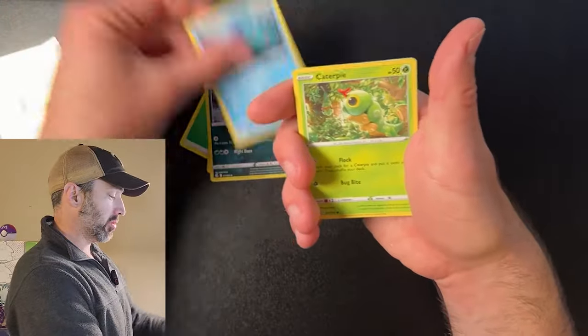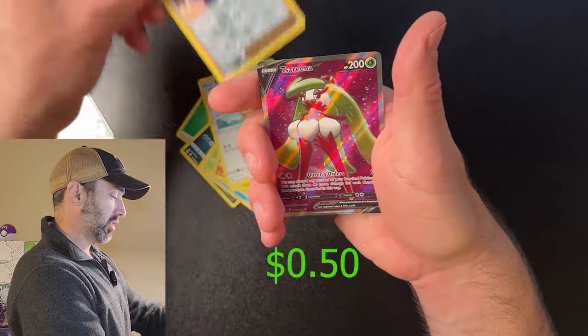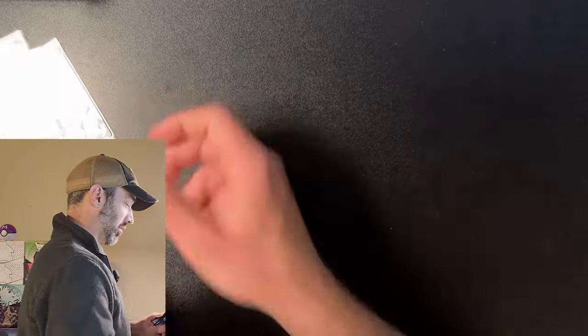Last pack magic — he got to us. Shelder, Caterpie, Drillbur, Shinx, Bunnery, Judge, Serena V. Okay, it's only a 50 cent card, but hey, I'll take what I can get.